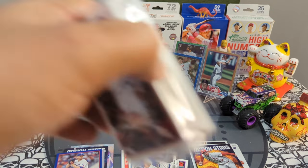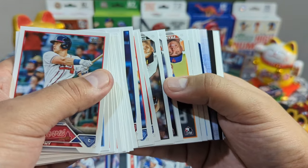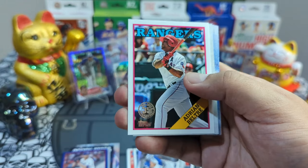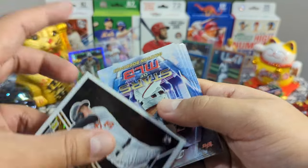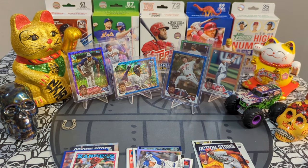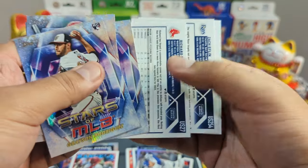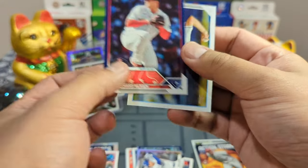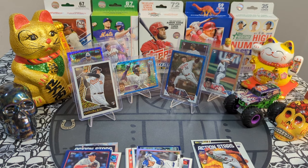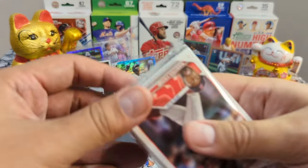Two hangers left, nothing crazy so far. Come on, I want something awesome! Andrew — Adrian Beltre — whoa, very nice! And we got a nice Adley Rutschman Topps Black Gold — fire, man, rookie card! We'll take that; it would be so sick in a parallel gold or something. We got a blue Richard Bleier, and that is that. No numbered hits on that one. I think that's my fourth or fifth hanger out of this case with zero numbered cards.